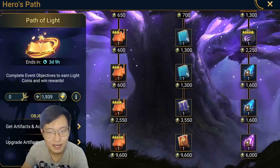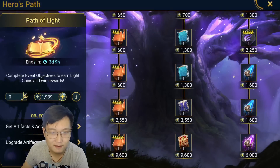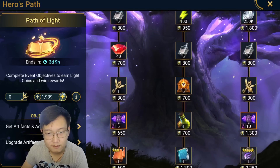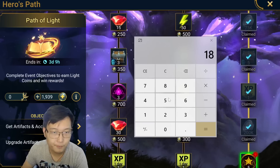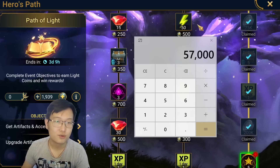I think the price of maxing 6-star artifacts is around 2 million to 3 million. Let's just say it's 2 million. And 2 times 19 is going to be 38 million — you're going to spend just to fully max this tree, the third line. And down the road you can get another event key and unlock the other tree. So in total, it's going to require around 57,000 event points to unlock everything.